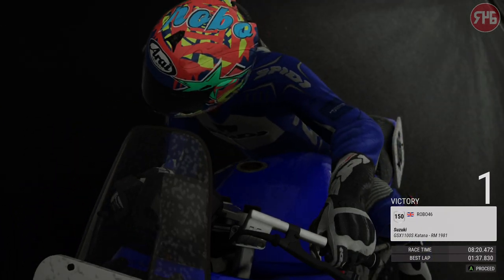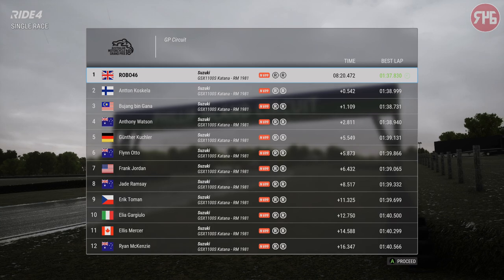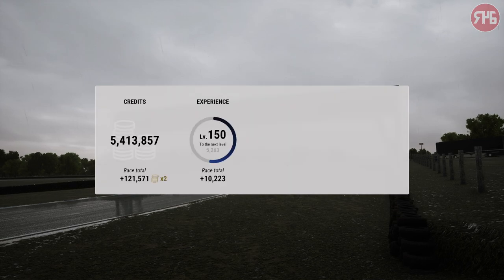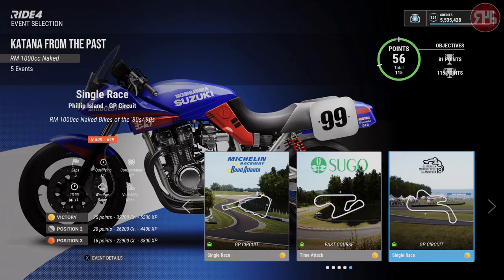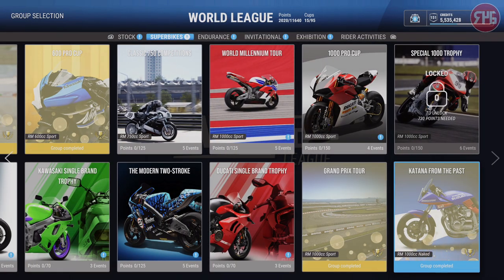That has been a look at the first bonus bike pack, which is literally just the one bike — the Suzuki GSX 1100S Katana Racing Modified. But it is free, so it is available to download now and you get all those events with it. Anyway guys, that is it from me. Thank you so much for watching. Don't forget to leave this video a like if you enjoyed it, subscribe to the channel for more content. I'll see you guys in the next video — stay safe and wash your hands.